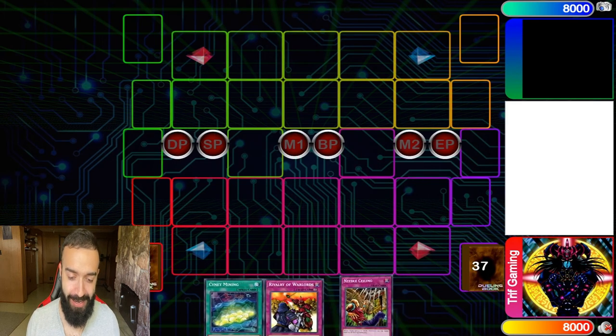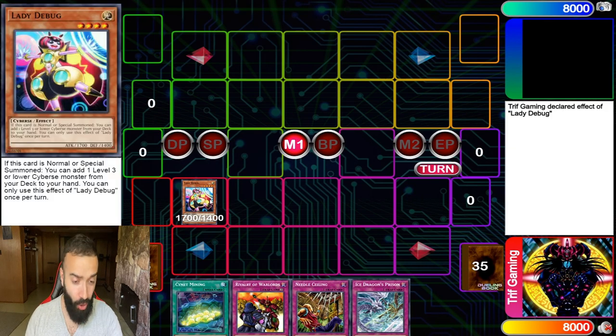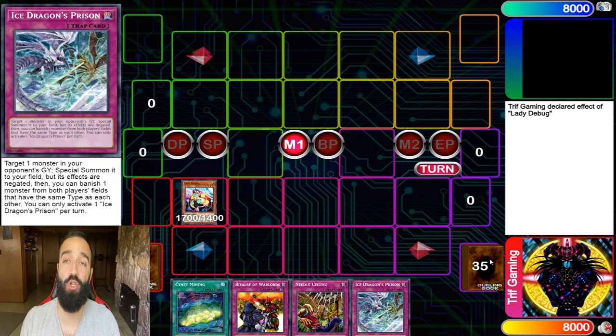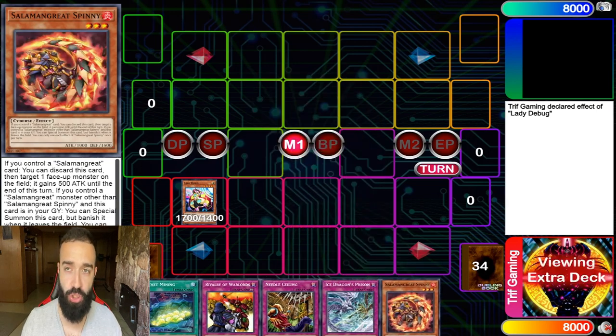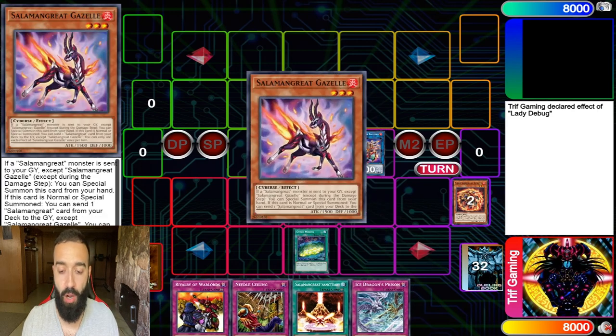Who's ready for Salamangre greatness? Going second, all you have to do is don't summon Lady Debug — just set your Rivalry, set your Needle Ceiling, set your Ice Prison, and the card you drew, a Solemn Strike, for turn. That's four traps and that kills your opponent. If that was a Salamangre Great Rage, you go normal Debug. If they have negates, don't even use Debug — just go with the bailing, set four. You have Solemn Strikes built into this deck. That's why I don't want to play hand traps — just heavy traps.